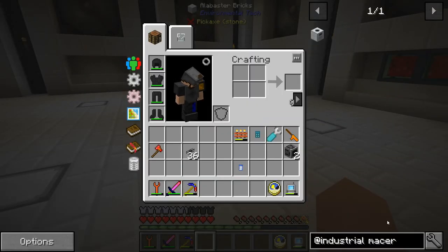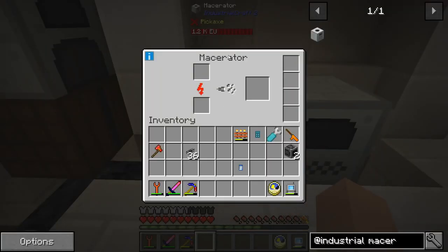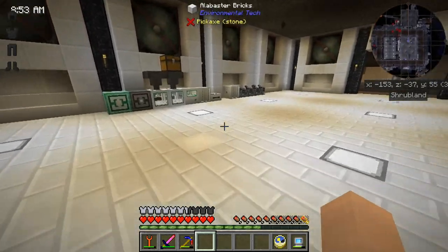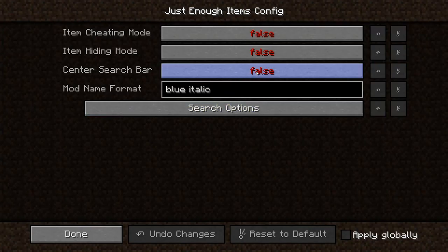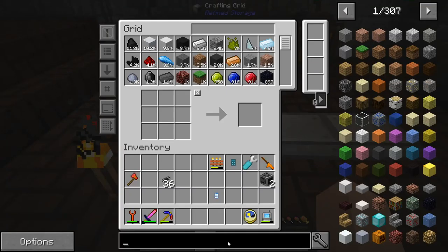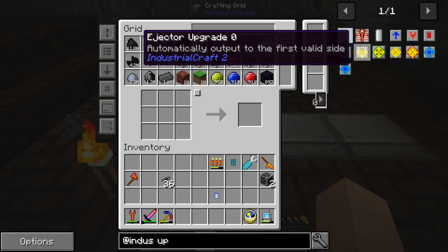Before I do that, there's something I want to accomplish — getting items out of this macerator and pushing them into the inventory right next to it. In order to do that, we will need something from industrial craft. Let me center this. I like my search bar in the middle because I don't really like that very small bar.